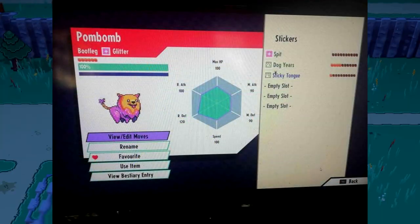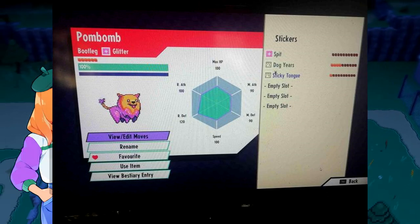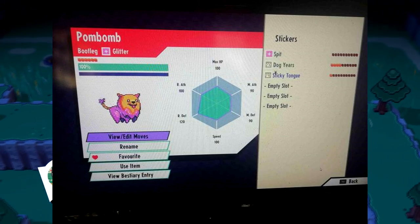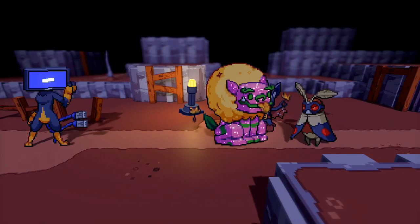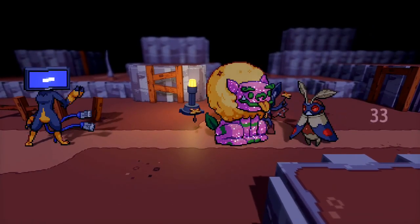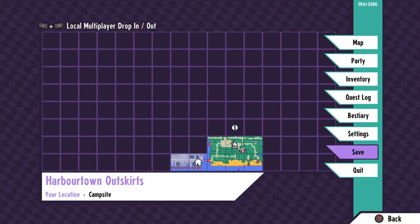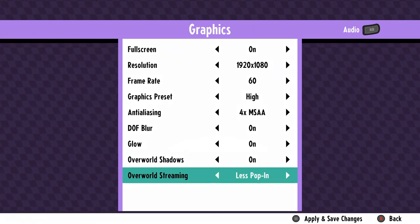A great example is the glitter type bootleg that Sark captured. The glitter type is a technique-only type and is generally temporary when using a move called Glitter Bomb. This move hits an opponent and transforms them into glitter type, and whenever these glitter types hit they transform into different types — the glitter gets everywhere and it's kind of nuts. Usually this only happens during battle since there are no naturally spawning glitter types, but a bootleg could fill that role.